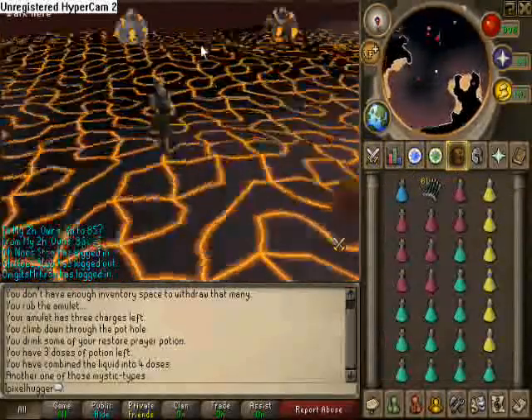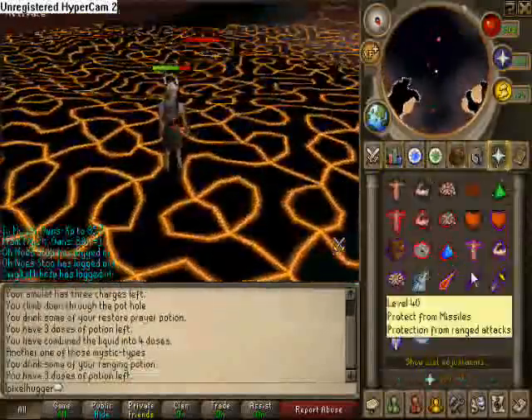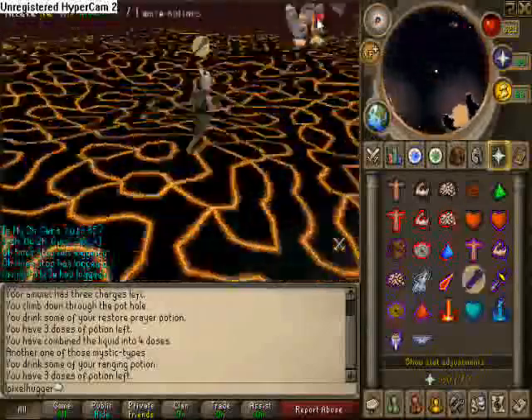Whenever you see two monsters like 245s, that means the 90s are next, then 290s, 180s, so on and so on. And always take out the level 22s, because they drain your prayer even if they hit a zero.